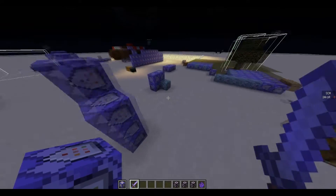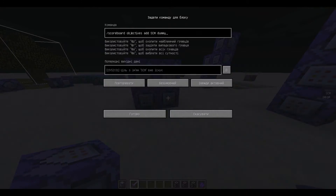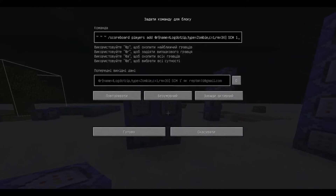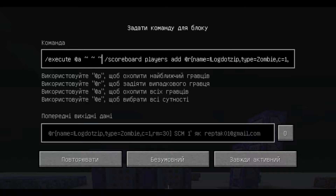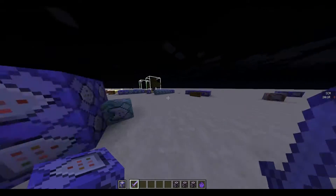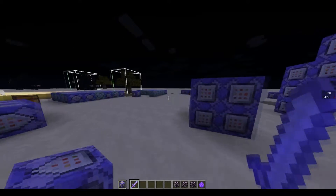Here it is. First command, of course, the easiest: scoreboard objectives add dummy — for the timer. Then it makes this command executing on all players: scoreboard players add, random entity, name not Logdotzip, so if it's Logdotzip he doesn't get any more score. Type zombie, count equals one — so a random zombie, not in a radius of 30 blocks. Adding this one point — it doesn't go to the nearest zombie, it goes to a random one. I guess it's more fair — randomness is always good in these creations.